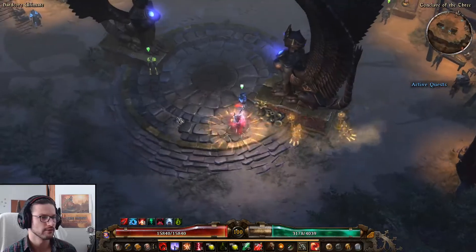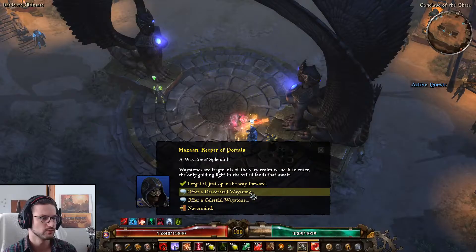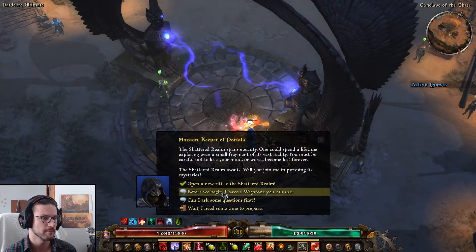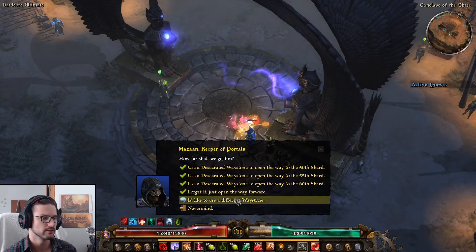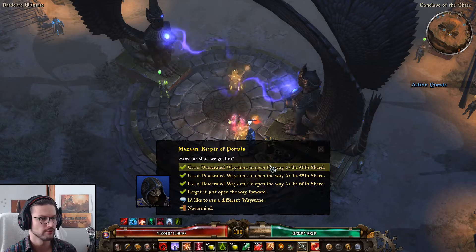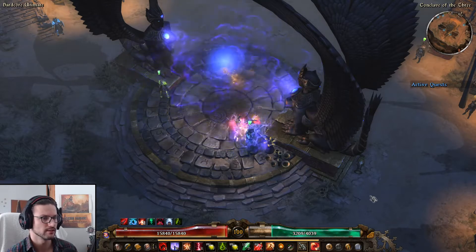Let's start out with 50 to 51. The Desecrated Waystone — there we go, open up. We could choose any of this, but let's try 50 to 51, since that is what I usually do.